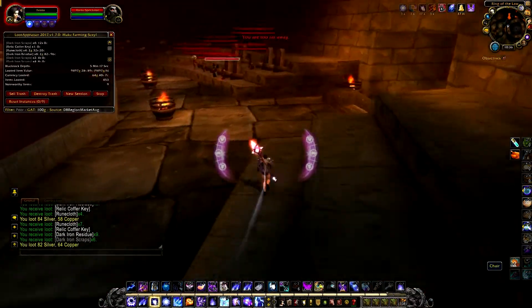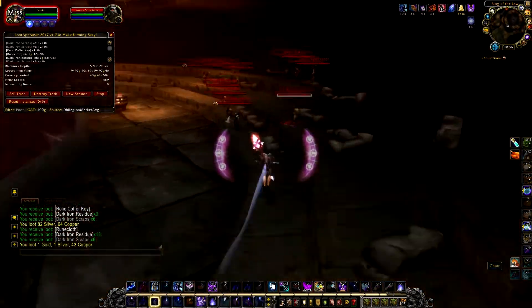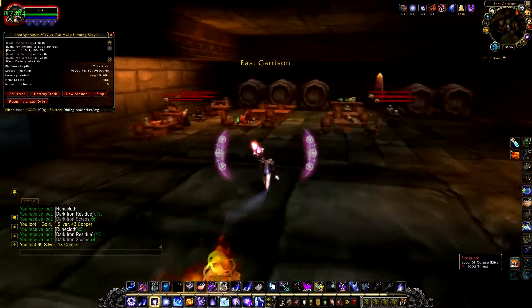I blink at this doorway here so I can teleport back to the last place I blinked using Displacement. Again, if you're not a mage, you'll have to run back through this doorway. Now go through this doorway and kill these adds here.